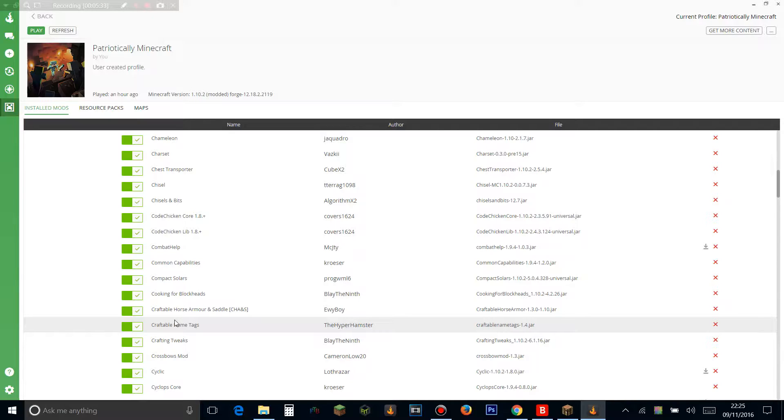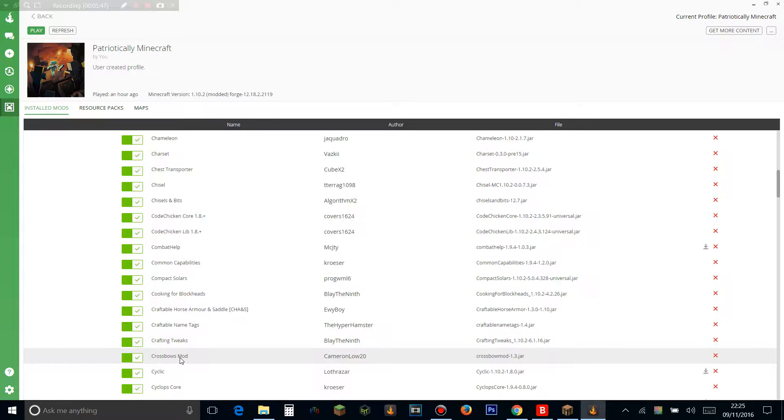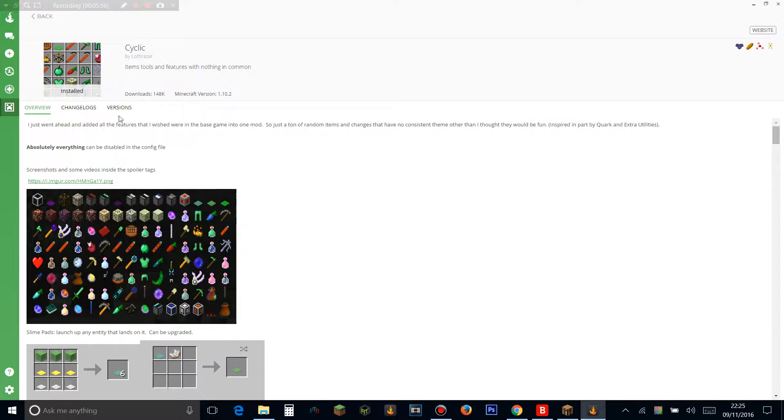This let's play is going to replace all the other mod pack let's plays I'm doing for 1.10 — it'll replace All The Mods and Hermit Pack. Crafting Tweaks adds tweaks to crafting — you can auto-sort, rotate, and do other stuff with the crafting grid. Cross Pose Mods add cross poses. I really want the Tinkers' Construct cross poses but they're not in yet, which is a real shame. Cyclic is another mod which adds kind of magic and random stuff — a bunch of different things.